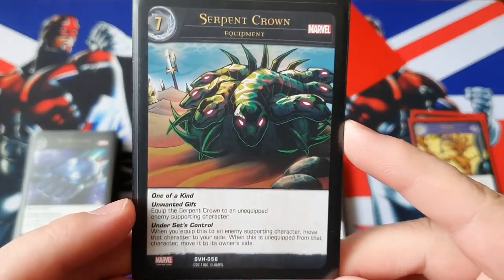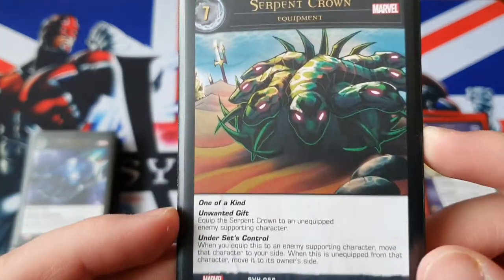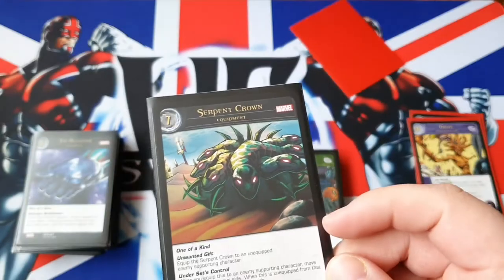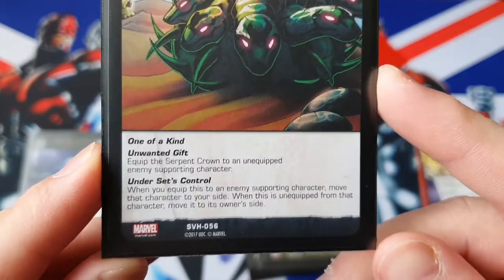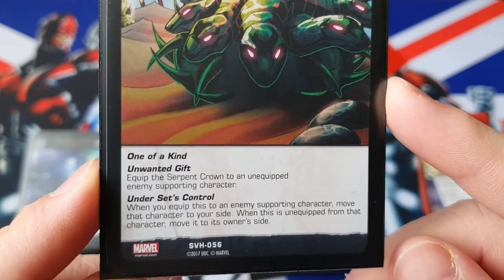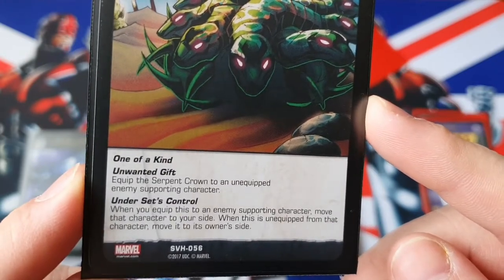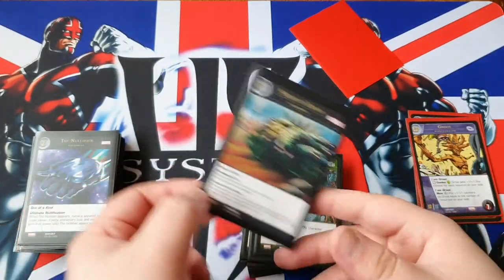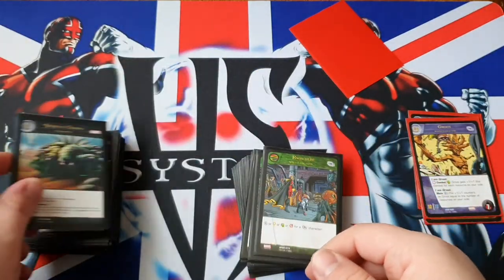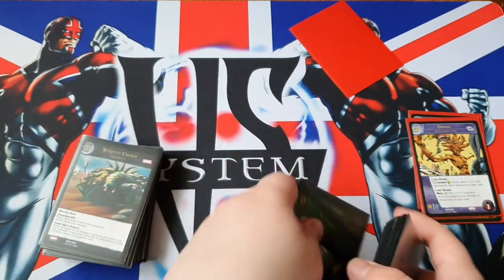For our other equipment, we play Serpent Crown — 7 cost, one-of-a-kind, 'Unwanted Gift': equip the Serpent Crown to an unequipped enemy supporting character. Under its control, when you equip this to an enemy supporting character, you move that character to your side. When this is unequipped from that character, move it back to the opponent's side. So if that character gets stunned, this falls off — but if it has multiple health, it will go back to the opponent's side stunned. Serpent Crown is really good in a pinch — stealing their Gilgamesh and attacking them with their own Gilgamesh.